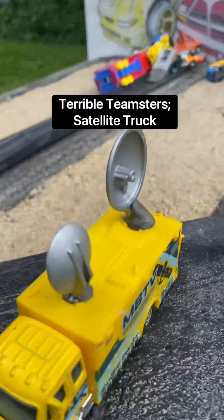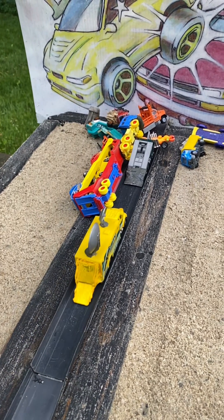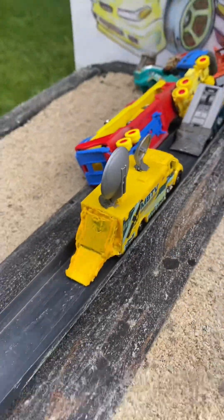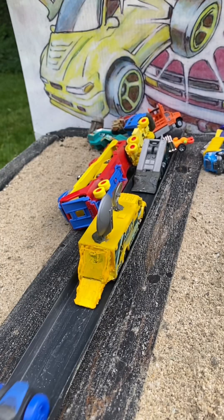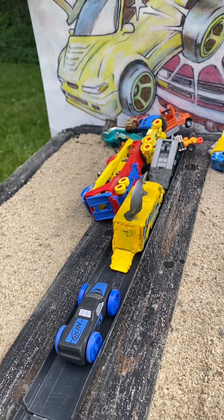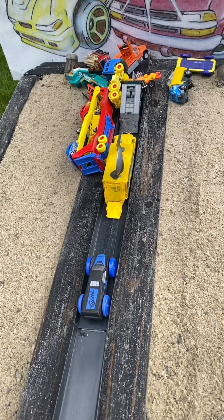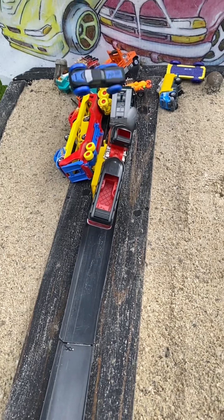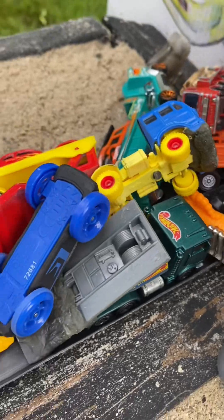There's still more Terrible Teamsters with Satellite Truck. Satellite Truck grinds to a halt before the ramp and sets up its own new obstacle. Expungi is the first to try it but is stopped by the satellite dish and settles back down into the track. Truck Yeah is up with the custom VW hauler, which shears off the satellite dish and sends Expungi to oblivion — then flops over, self-eliminated.